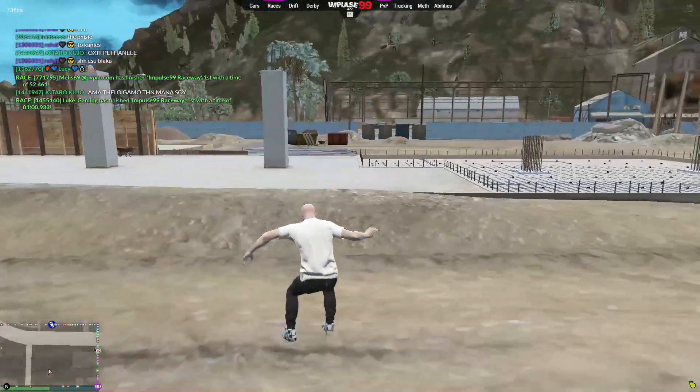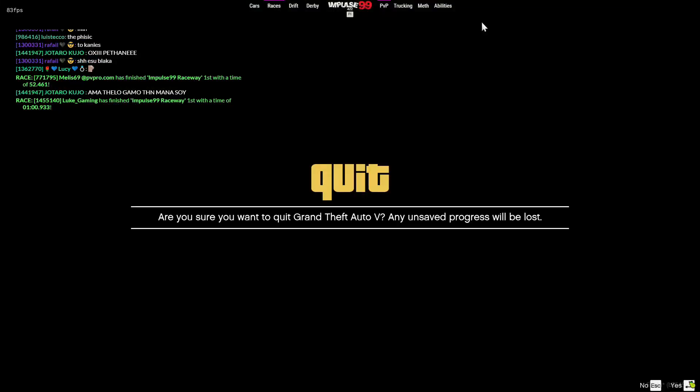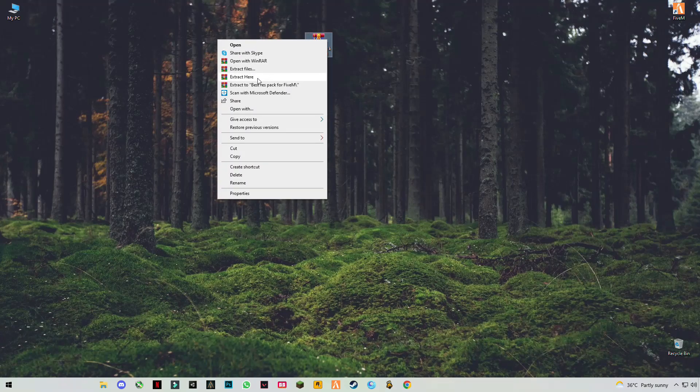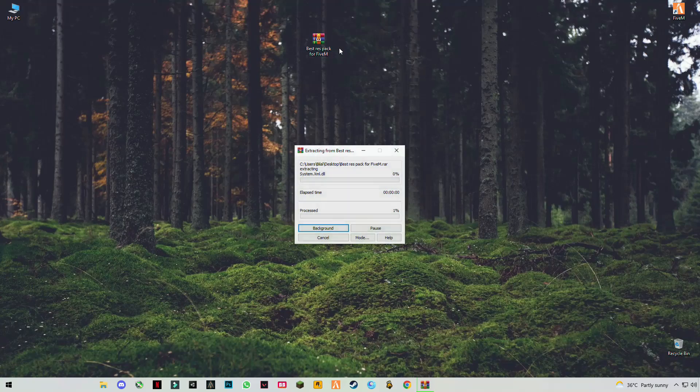Let me close the game and show you the tutorial. First of all guys, you have to download this best resolution pack for FiveM. Right click on it and click next. The link is in the description.